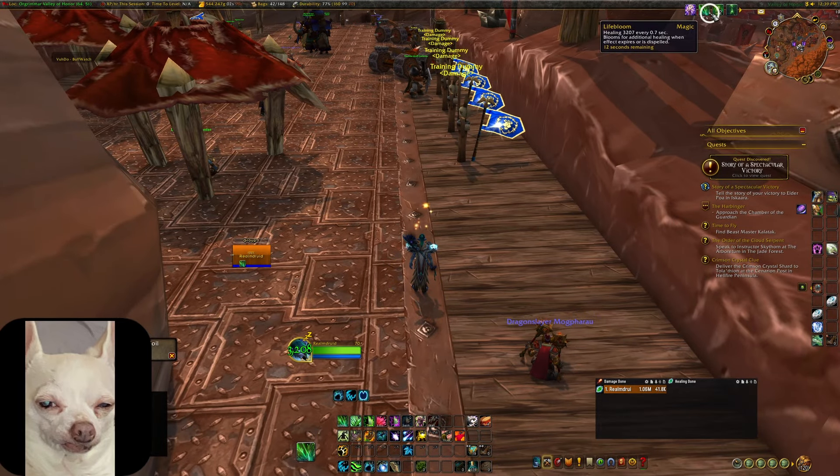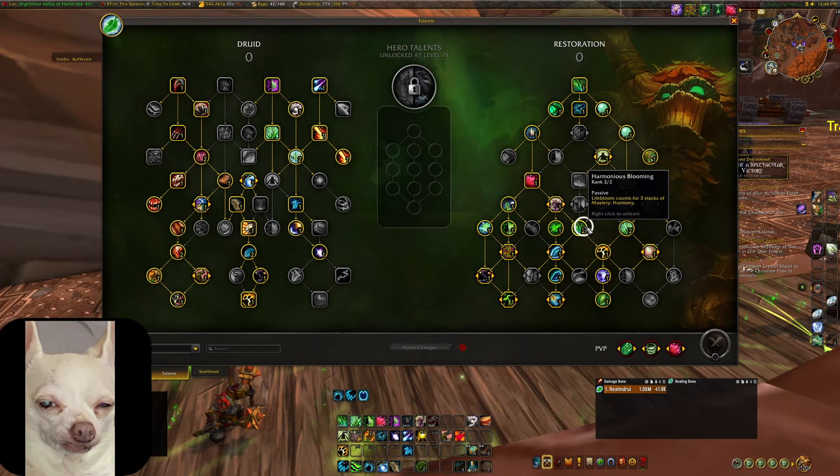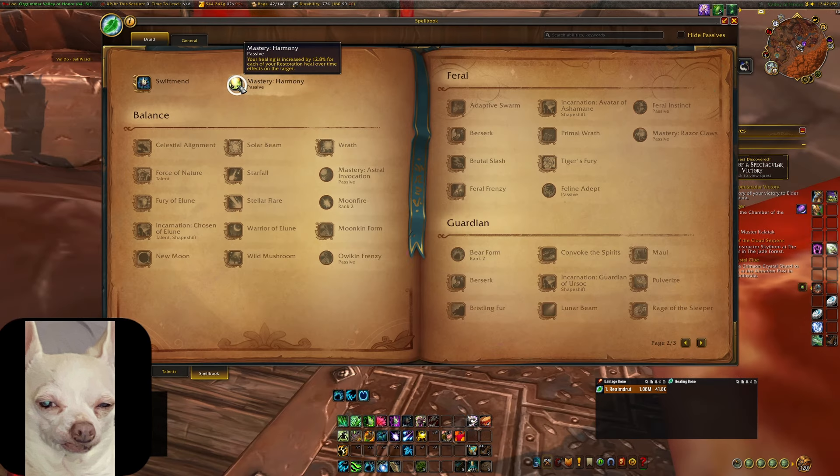Let's look at Life Bloom in action — as the timer counts down to zero, it blooms and does a burst of healing. You can have two of these up on two different targets and get two blooms going. One important thing to note is that Life Bloom counts as three stacks of Mastery Harmony. At 12.8% mastery, that's roughly 38.4% more healing on that target just from one Life Bloom. It's very important to get your HoTs out and maintain them, though it's expensive — there's a mana management game happening too, which we'll discuss more in a bit.